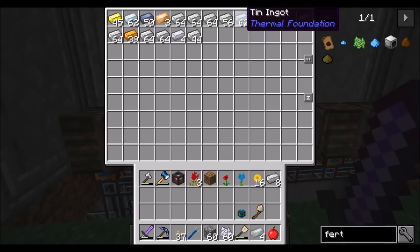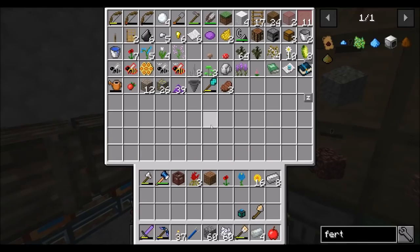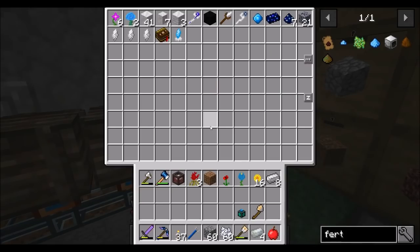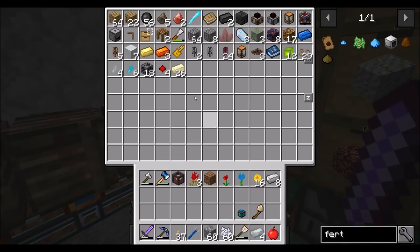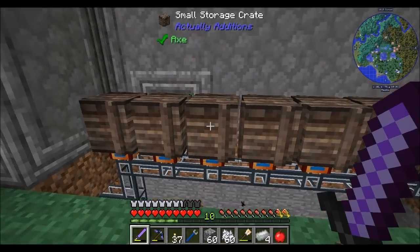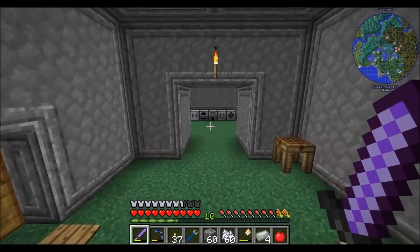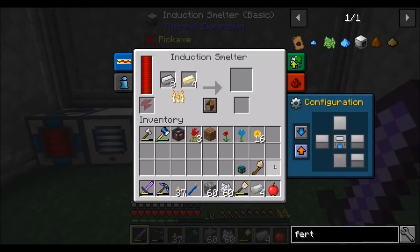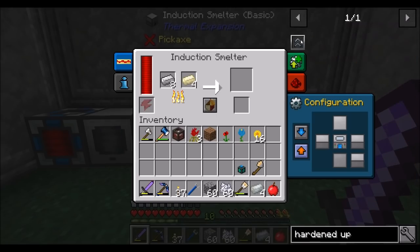Do I not have any more nickel? Where's all my nickel? Unless I'm not sorting on nickel — if I'm not sorting on nickel, it might've landed in my tech chest. There we go, nickel ingots. I have to add nickel to this sort. There's no way I'm completely out of nickel. So induction smelt that, and let's get a hardened upgrade kit.